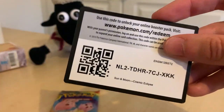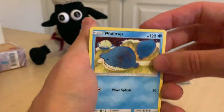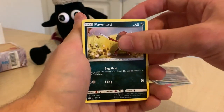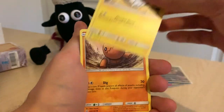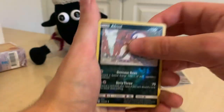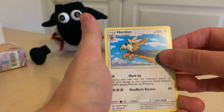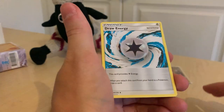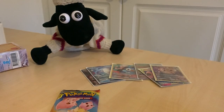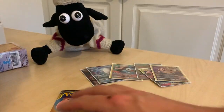This one opened so easily as well. Maybe people struggle with these and I'm just lucky! Wailmer, Pangoro, something, Trapinch — what does that say? — Absol, yeah that's a nice one, Lanturn OG, Herdier, Sileo, and Draw Energy. Unfortunately we are now on the last pack.